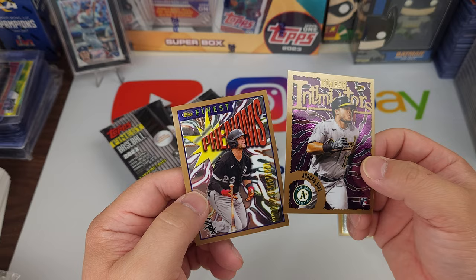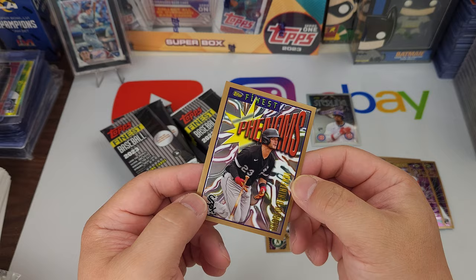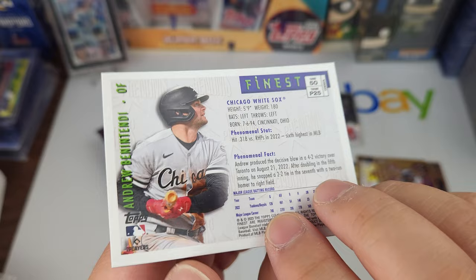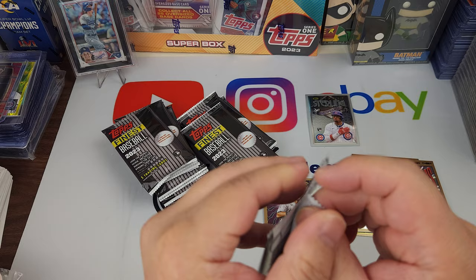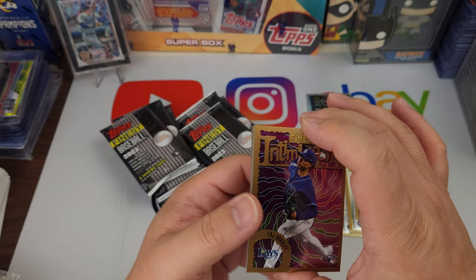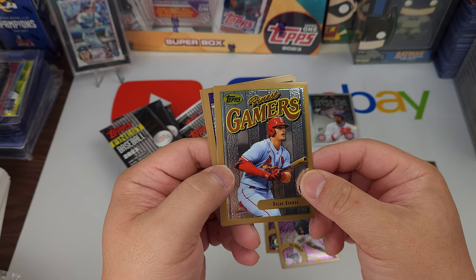This looks pretty cool — like an Intimidators or Phenoms insert. Jordan Diaz and Andrew Vaughn. The cardstock is thick like a chrome card. Yeah, it looks pretty cool, I like it already. Intimidators — got Taj Bradley and Nolan Gorman.